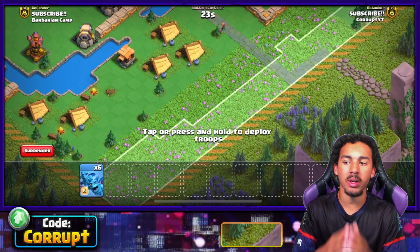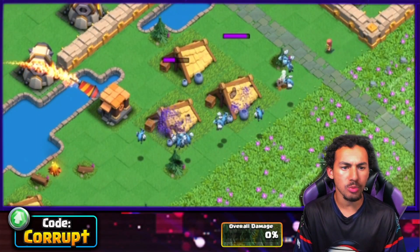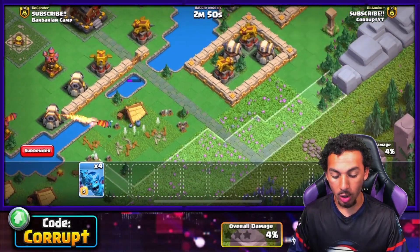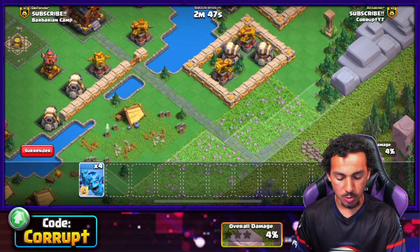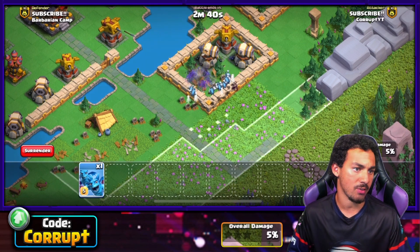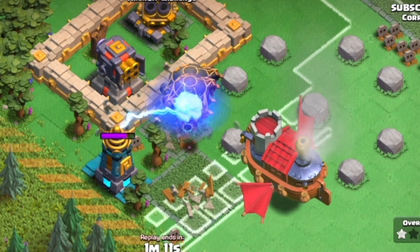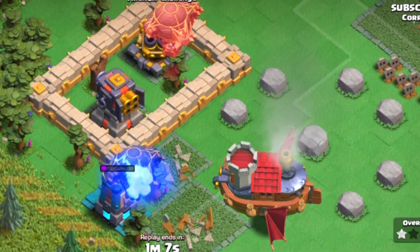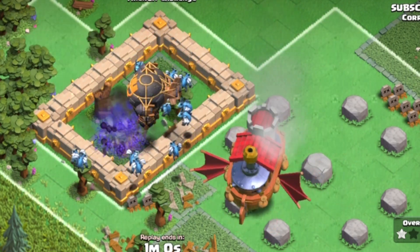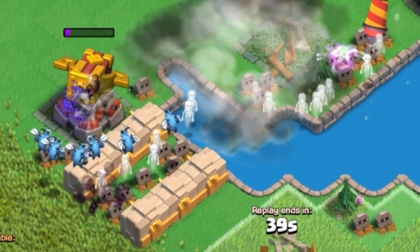Similar to Sneaky Archers, the Minion Horde comes in groups of five and can be used to expand the placement map. Since they are air troops, very few buildings can hit them, making this very easy. They are weak to air-targeting defenses, but you can overwhelm those defenses by using a couple of groups. Their best use is pairing them with the Flying Fortress and Rocket Balloons for a strategy that can net a lot of percentage. They are extremely weak to splash air-targeting defenses, so keep that in mind.